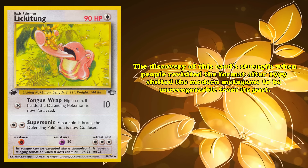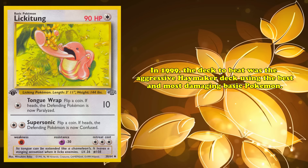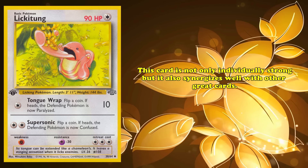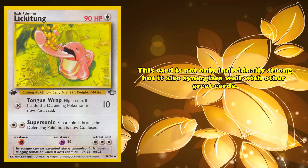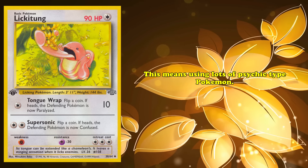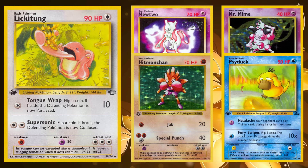In 1999, the deck to beat was the aggressive Haymaker deck using the best and most damaging basic Pokémon. Nowadays, the format revolves around Lickitung's stall variants. Not only is this card strong individually, but it also synergizes excellently with other fantastic cards. Since Lick has a Colorless Energy cost, you can play whatever basic energy cards and Pokémon best fit the metagame. Generally speaking, this means using lots of Psychic-type Pokémon like Mewtwo, Mr. Mime, and the honorary Psychic Pokémon Psyduck to attack Hitmonchan's weakness and for their excellent utility.